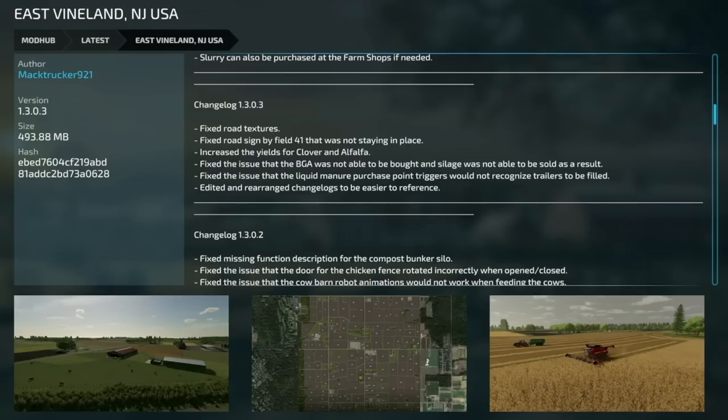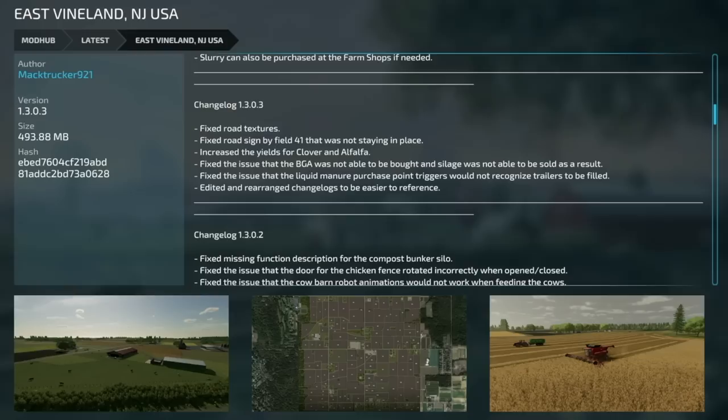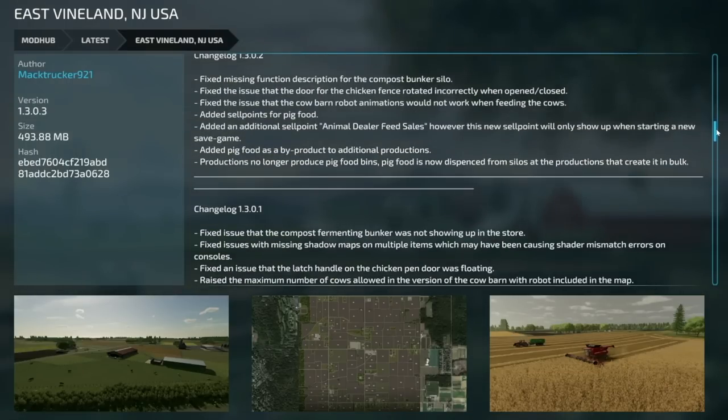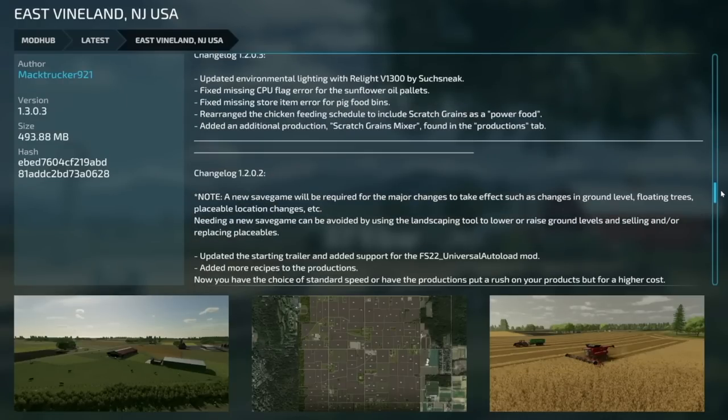We've got a bunch of map updates today. Starting with East Vineland, New Jersey from Mac Trucker 921 — version 1.3.0.1: fixed road textures, fixed the road sign by field 41 that was not staying in place, increased the yields of clover and alfalfa, fixed the issue that the BGA was not able to be bought and silage could not be sold as a result, and fixed the issue that liquid manure purchase point triggers would not recognize trailers to be filled. They also rearranged the changelog to be easier to reference — very nicely organized.